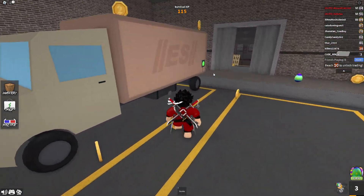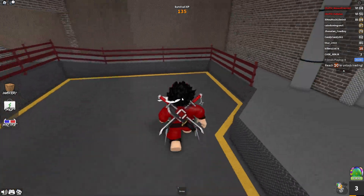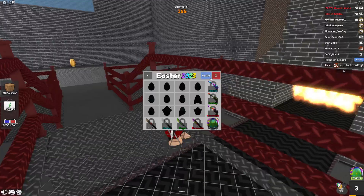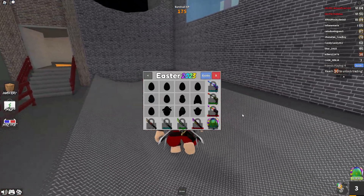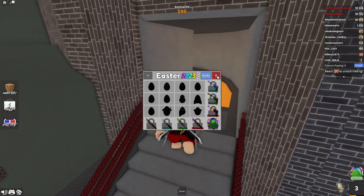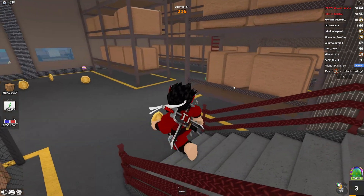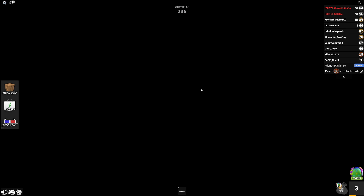I'm going to show you where the secret egg is right now because you want to collect these rare easter eggs. You can also unlock chromatic skins, which is very nice. The egg is kind of hidden but I'll show you — it's right over here. You want to go right over here and then go to the left. Oh, I just died, so I can't show you the egg right now.